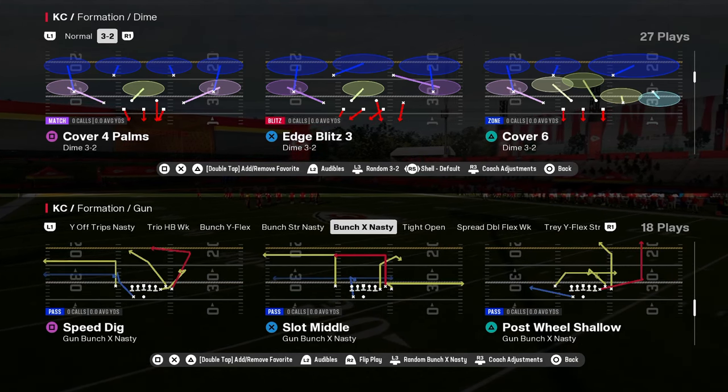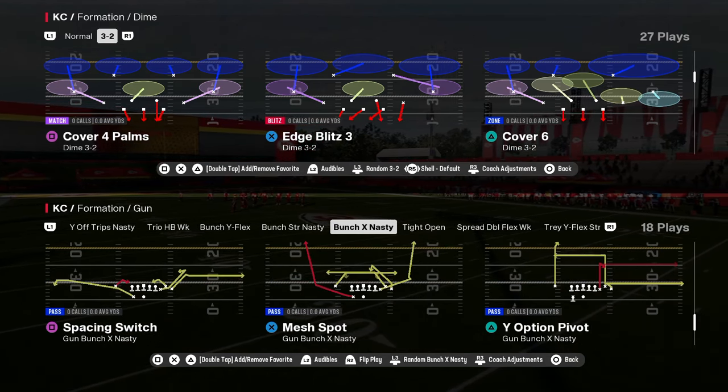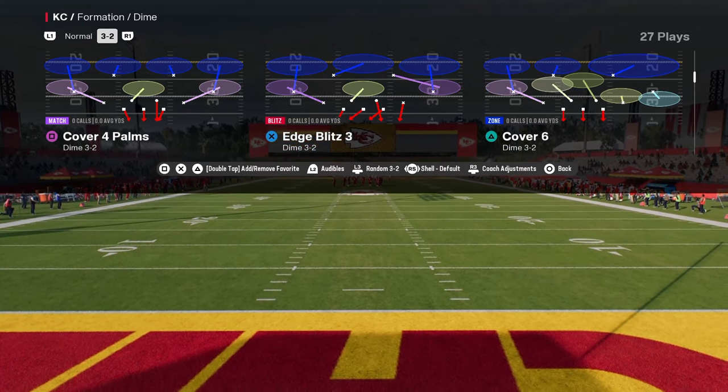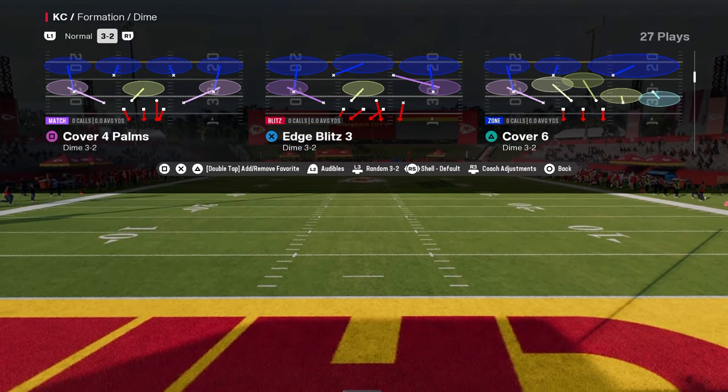Today's video, we're going to be breaking down the easiest day one glitch blitz in Madden 25. This defense is back. This is actually the dime formation now — the dime 3-2 — and this is in the multiple defensive playbook.